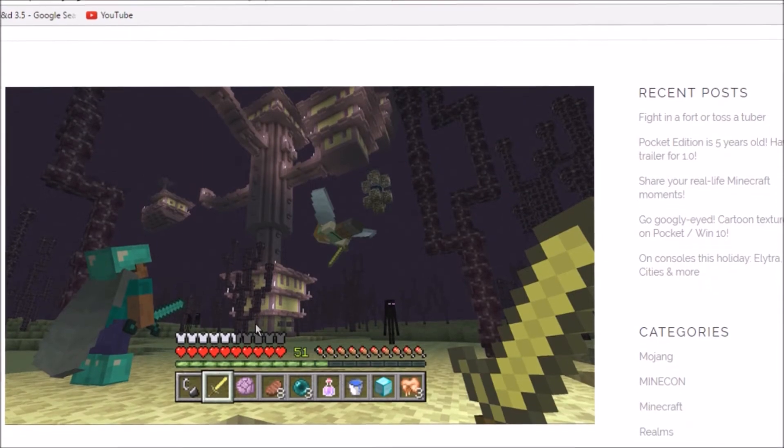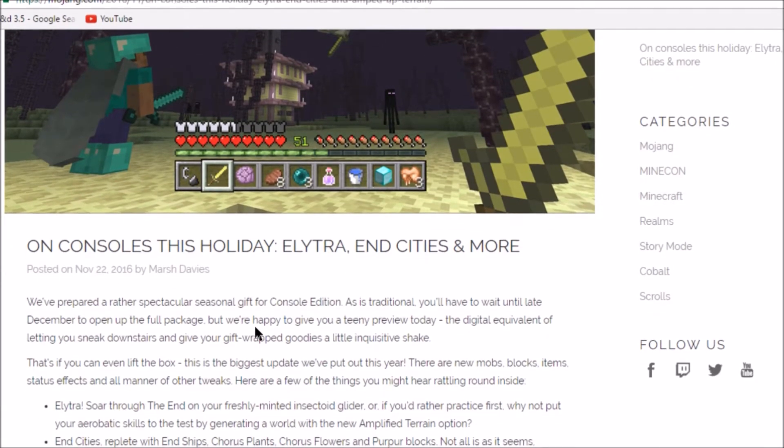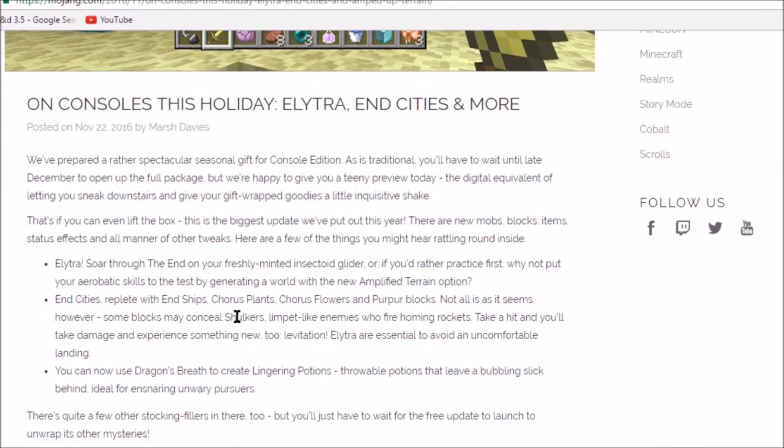You got your elytras, and you can see a nice picture of that. It says on consoles: this holiday elytra and end cities no more — so we've prepared a rather spectacular seasonal gift for the console edition. As is traditional, you'll have to wait until late December to open the full package, but we're happy to give you a little sneak peek — the digital equivalent of letting you shake your gift-wrapped goodies a little. That's it — this is the biggest update we've put out this year. There are new mob blocks, items, status effects, and all manner of tweaks. Here are a few of the things you might hear rattling around inside: elytra — soar through the End on a freshly minted insectoid glider, or if you'd rather practice first, why not put your acrobatic skills to the test by joining a world with the new amplified fly terrain option.